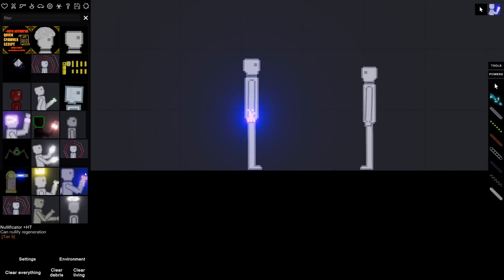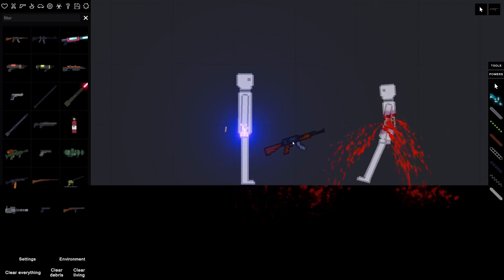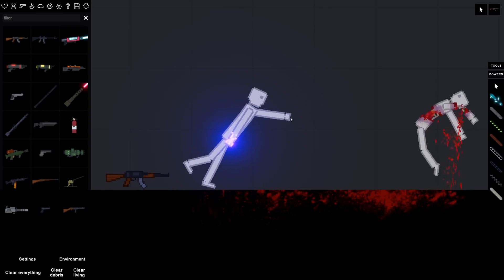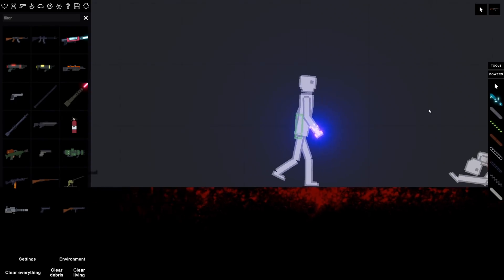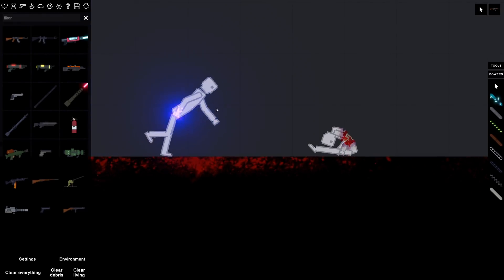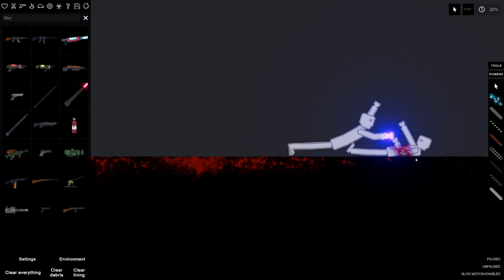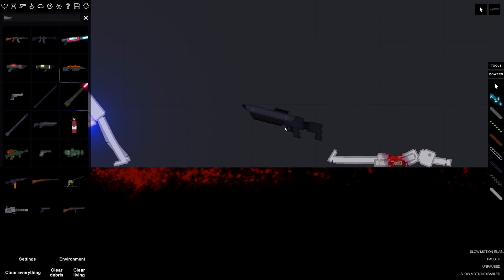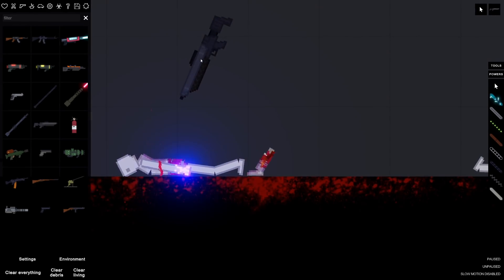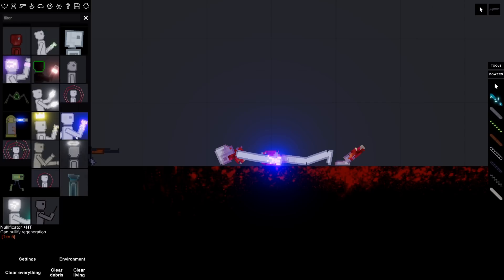All right, so we have the Nullificator. This one can nullify regeneration. So if I go — I need you to touch this one, go touch him. Maybe it's got to be the other arm — go over there and touch this person, see what happens. It doesn't seem to affect the other ones. What about himself? Can you heal yourself? I'm going to have to figure out this one — I'm a little curious about it.